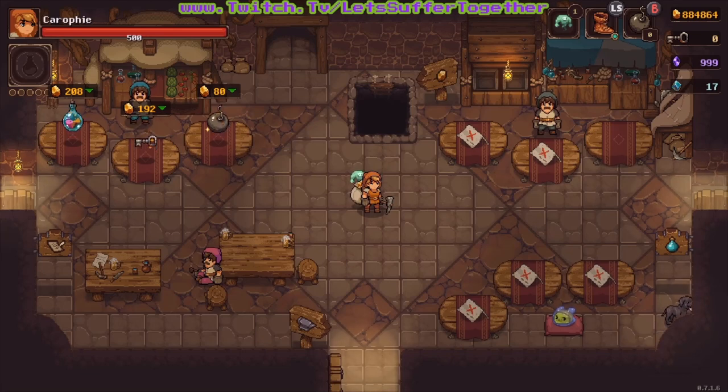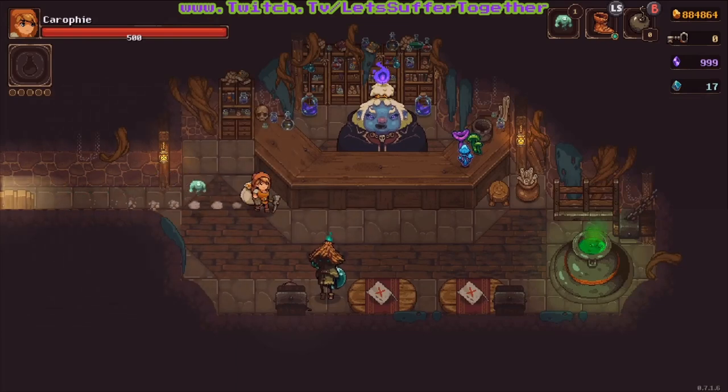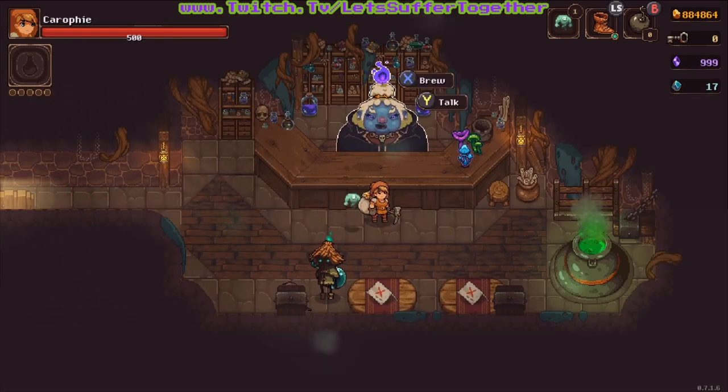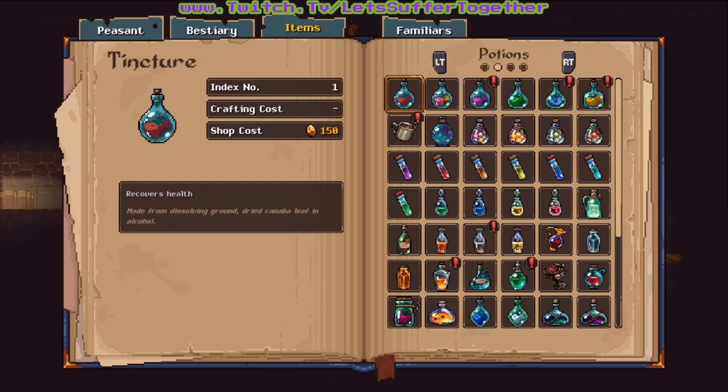Hey there, welcome back to Let's Suffer Together, and today we're delving into the great up-and-coming game Undermine that all fans of roguelike games should be keeping an eye on, with the subject of today's video showing you how to unlock the all potion, the most elusive unlock in the entire game.